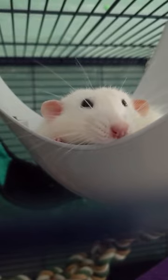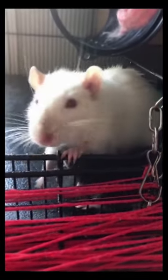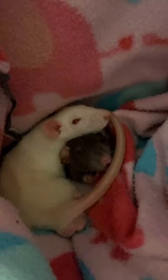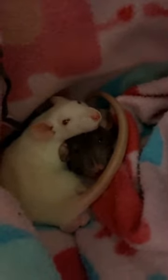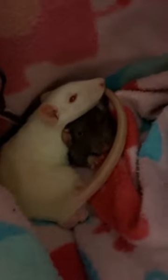For an extra bonding experience, consider letting your rat explore you. You can lie down or sit in a confined space with your rat, allowing them to run across your body, climb on your shoulders, and explore your clothing. This activity is an excellent way for both you and your rat to grow more comfortable with one another and foster trust in your relationship.